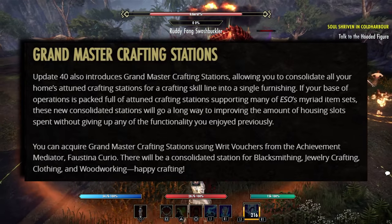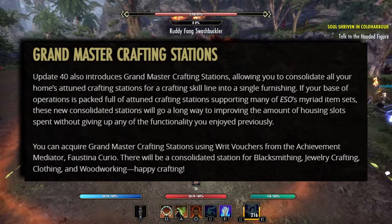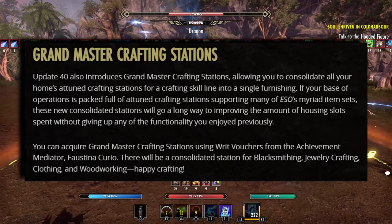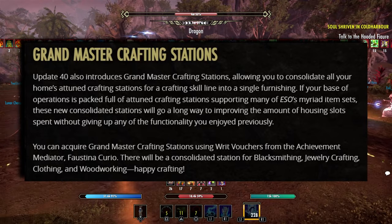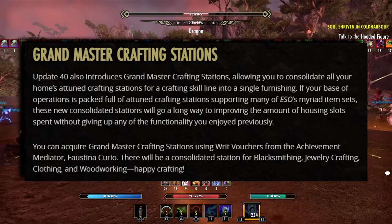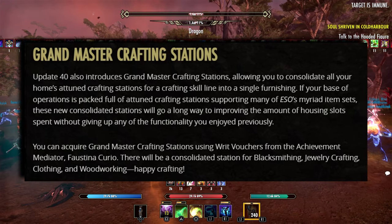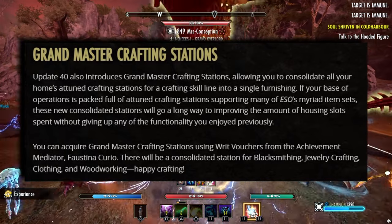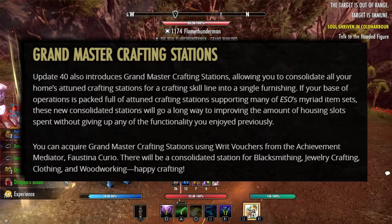You can acquire these at the Grandmaster Crafting Station using writ vouchers — the Achievement Mediator, or Faustina, will of course have these available at her area as well. There will be consolidated stations for blacksmith, jewelry crafting, clothing, and woodworking.